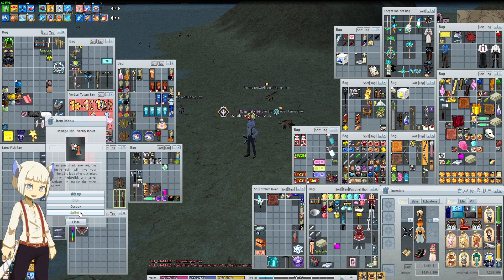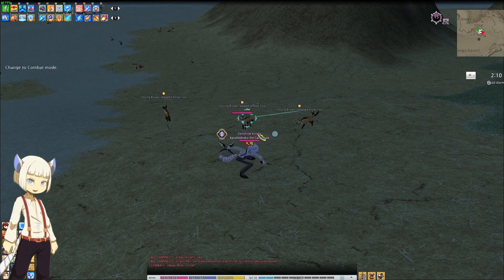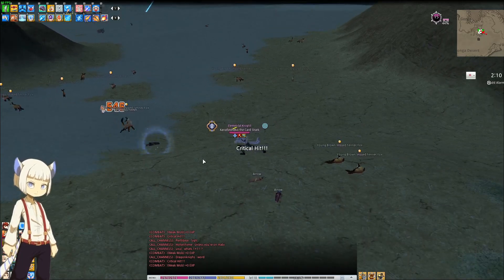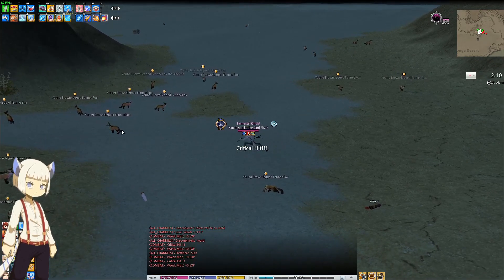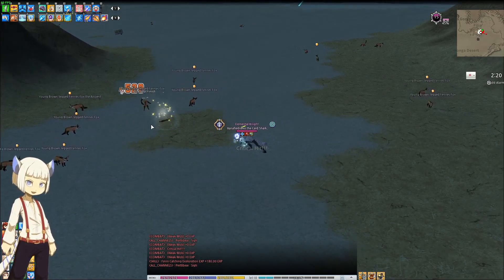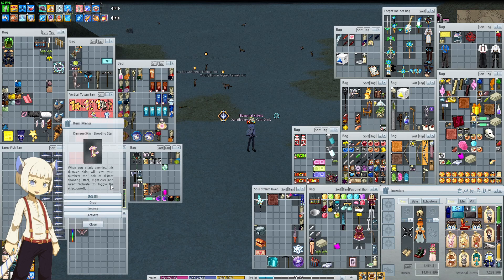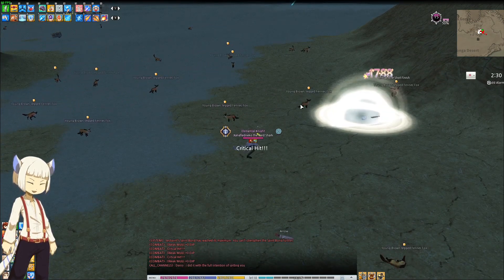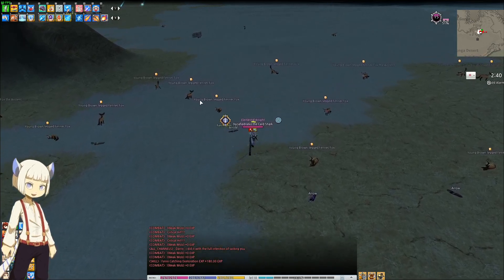First is the damage skin Versity Jacket. Let's activate that and see what it looks like. So that's what this damage skin looks like. We also have the damage skin Shooting Star. These are the two damage skins you can buy from the event shop, from the Festival of Stars event.